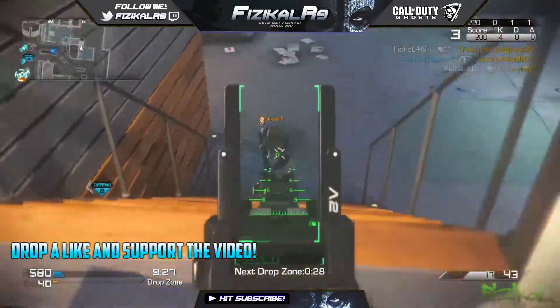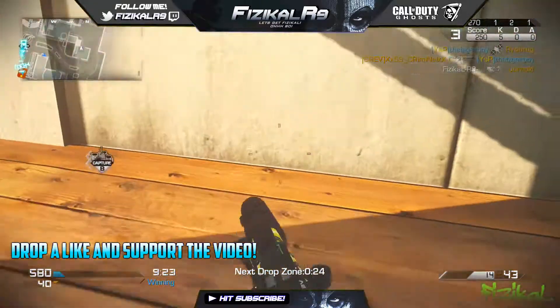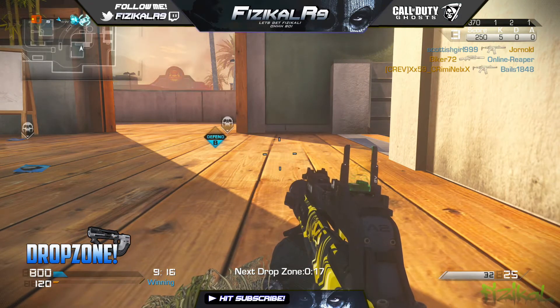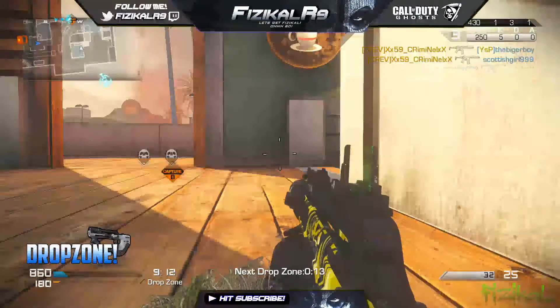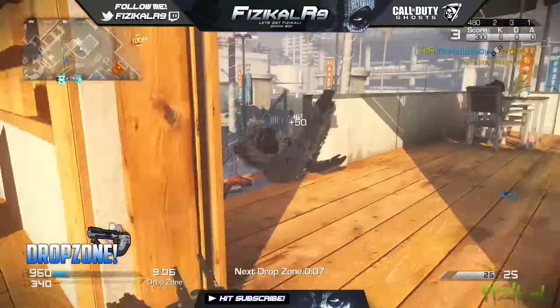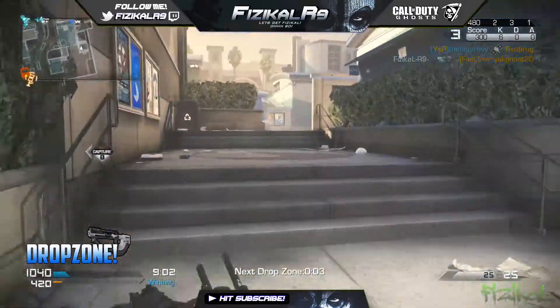The Ripper is obviously a blend of a submachine gun and an assault rifle in one. I was using it on some Drop Zone, and in Drop Zone you don't really have the opportunity of using specialist, assault, or support — you basically just have to go to the capture point and capture it, then earn care packages.